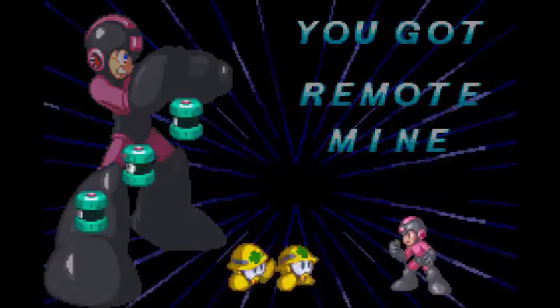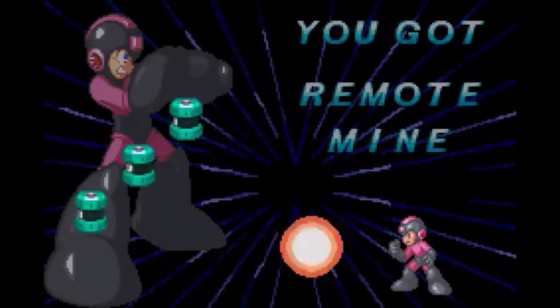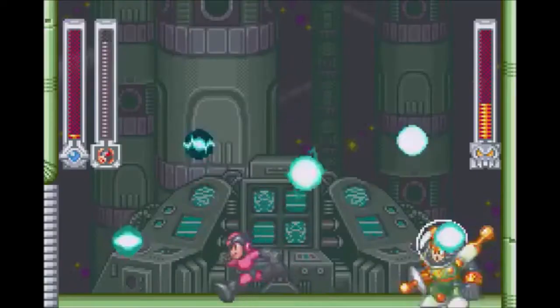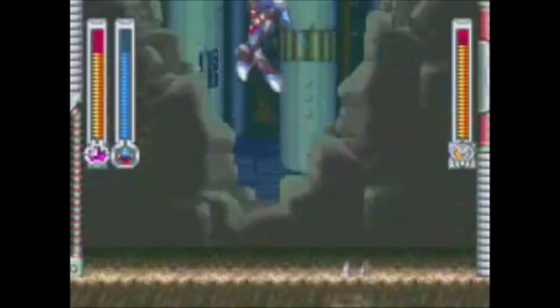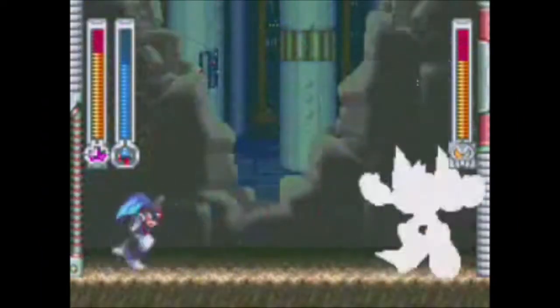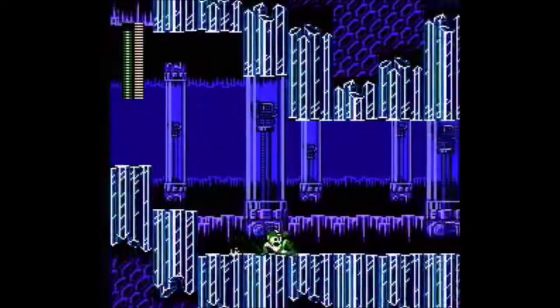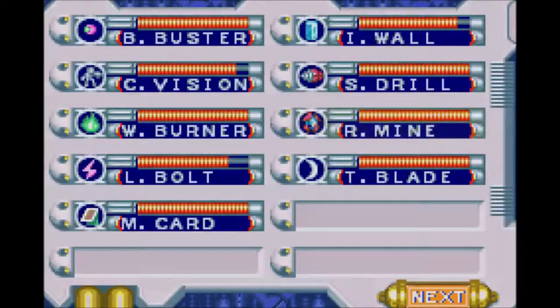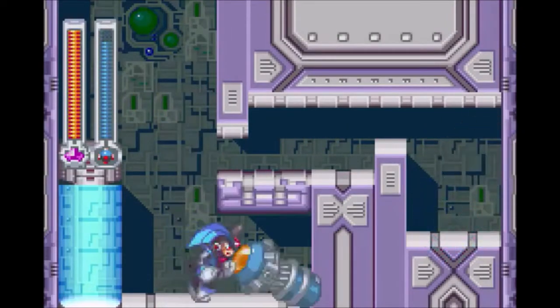Once again, going back to my original Double Top 5, let's briefly talk about what was number 1 on the best list: the Remote Mine. While I admit this number 1 choice was random, it's still a pretty good weapon to use. Aside from the fact that this weapon's explosion would be perfect for a live-action Transformers movie, like the Jower Attack, pressing up or down on the D-pad will cause the mine to ascend or descend respectively, though the weapon will still fly forward.